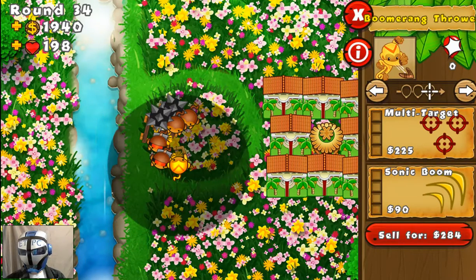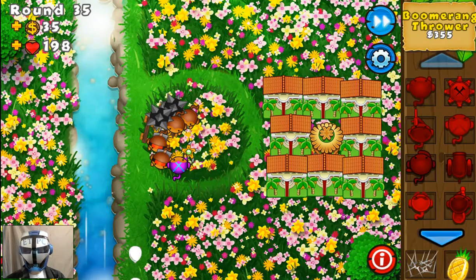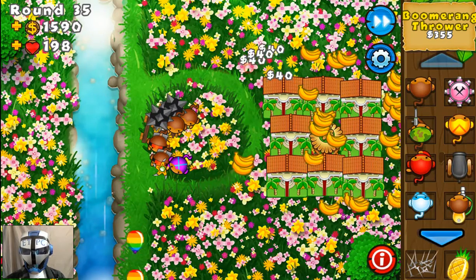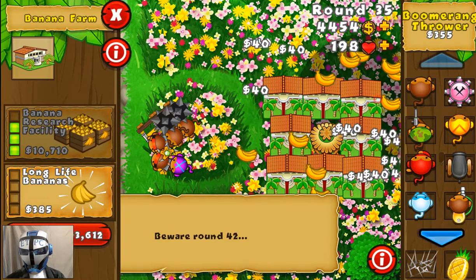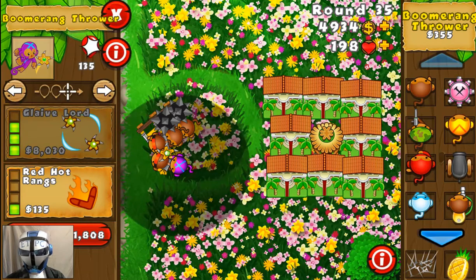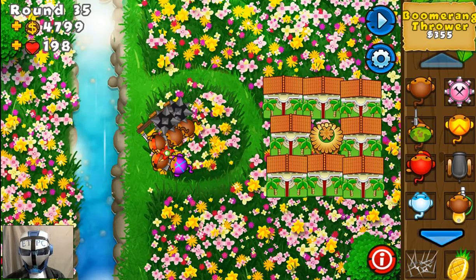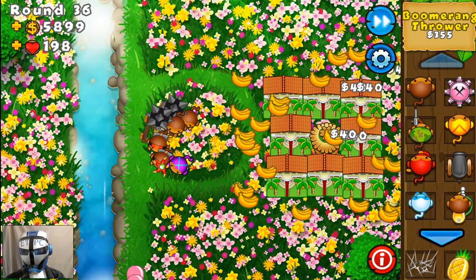These blade ricochets are deadly. The blade ricochets are good for taking out balloons — especially around round 42. When you have a bunch of balloons going around like this, the blades just bounce around between all of them and shred through. Really good for clustered balloon situations.